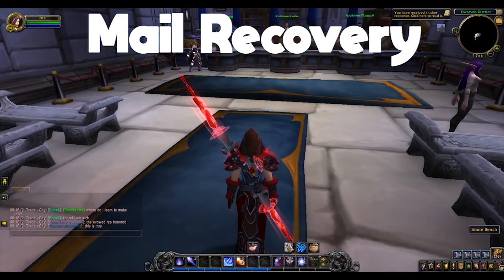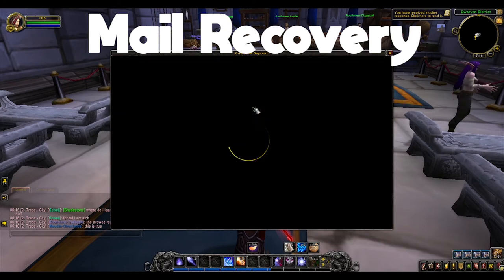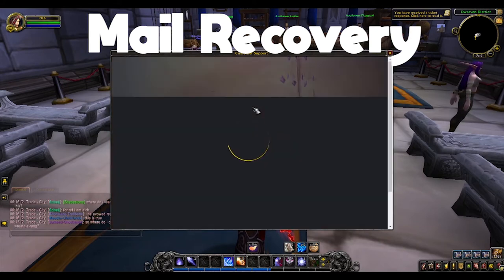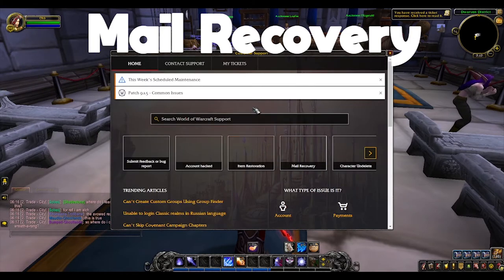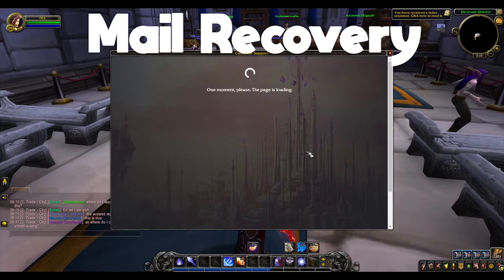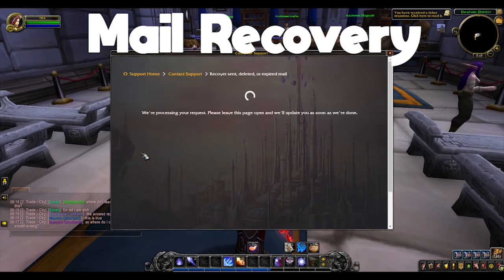Besides that, it's pretty easy. You're going to go to the game menu, go to Support. It's going to load up the customer support page, and there's going to be a little box labeled 'Mail Recovery' — it should be right at the top. Click that and you're going to get a message that says they're going to get your mail back.